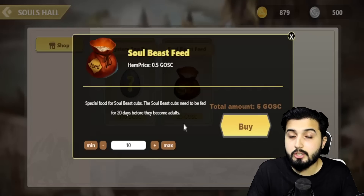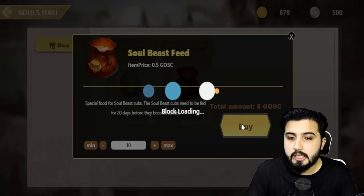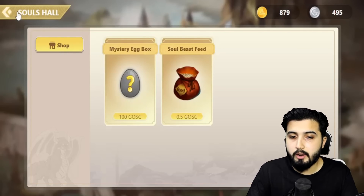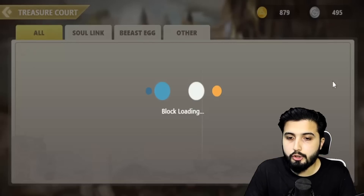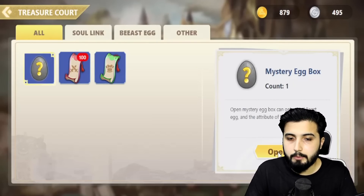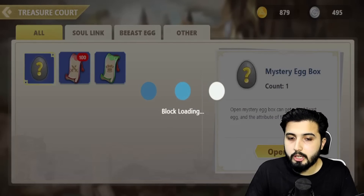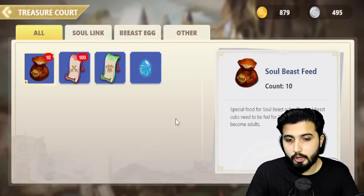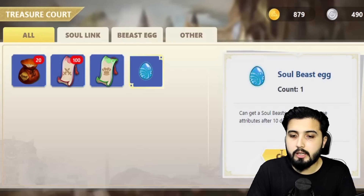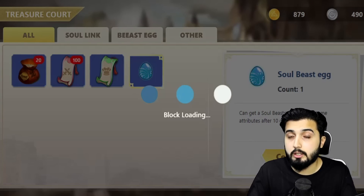However, in order to successfully hatch our soul beast, we will need to buy food for the soul beast, which costs 0.5 GOSC per bag. Once you have bought the mystery box, come to the Treasure Court. This is where all of your items go — like eggs, feed, soul links, etc. Here you'll find the mystery egg box; open it up and you'll get the egg. As you can see, the attribute of my egg is Water, so that's what my soul beast's attribute is going to be. Click on it, then click on Hatch, and that's when it'll start hatching. It will take 10 days — the timer has now started.